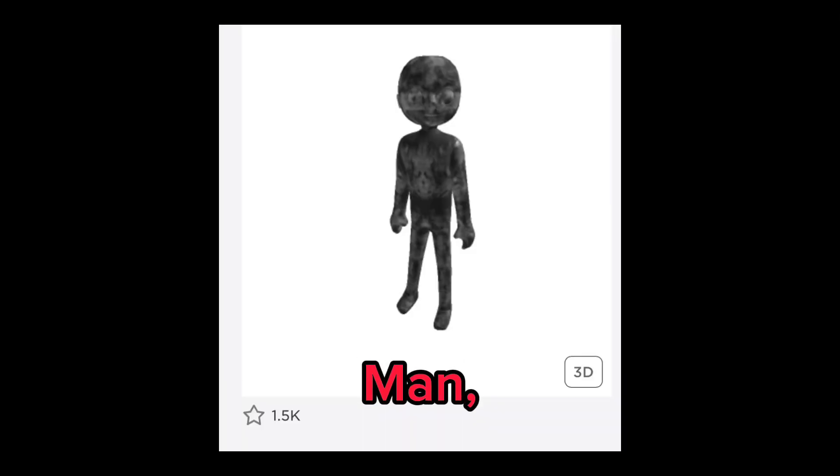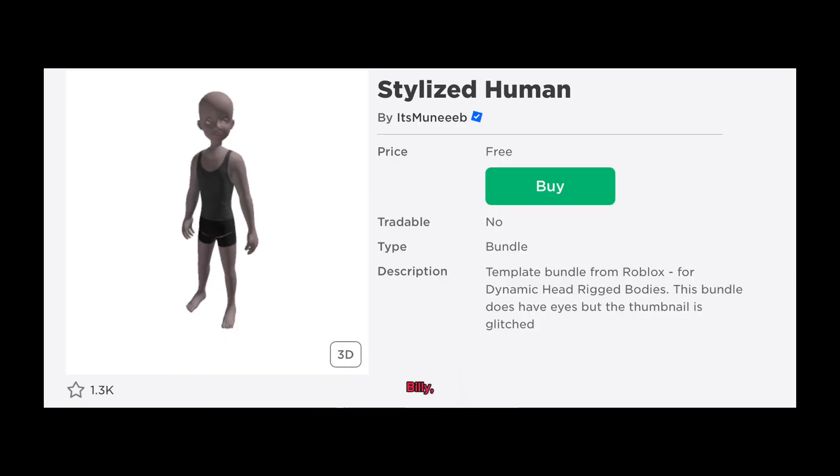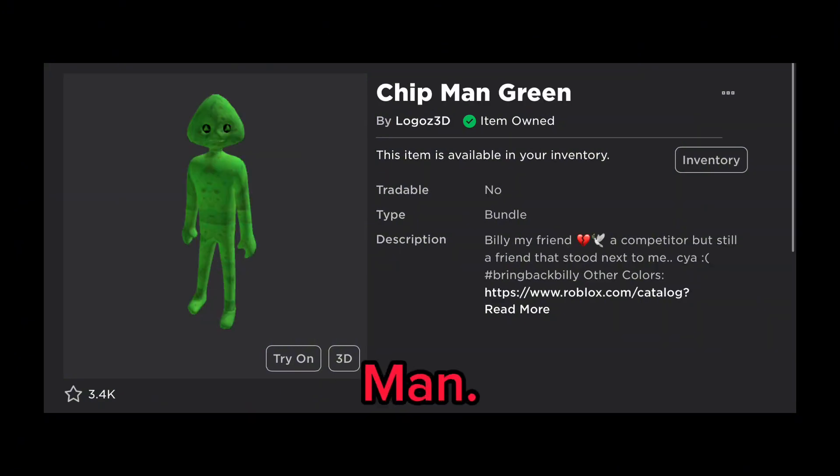Now let's get to the normal ones. Here is Cast Iron Man, Stylized Human, Billy, and Green Chip Man.